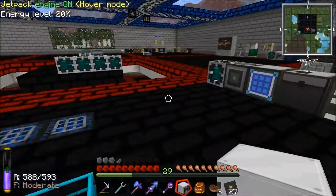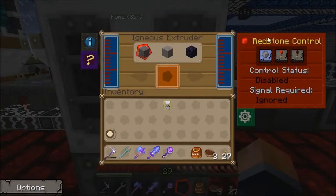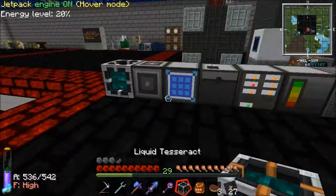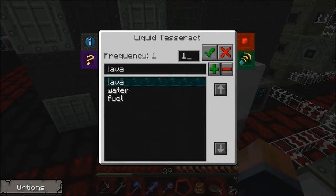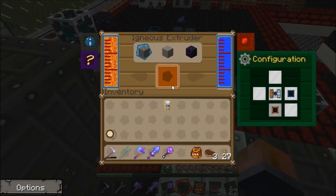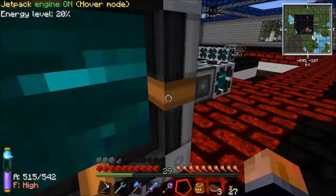Throw them back in there. Our igneous extruder can sit straight on top of there. We can set it so it outputs to the bottom, which it's already set to — nice. I'll have that as the input side. I should have a liquid tesseract somewhere. You can just do it with a bucket, but it's just as easy with a liquid tesseract. So I'll switch that to lava and fill the lava side up, switch that to water and fill the water side up. Now we've got cobblestone going into there, getting fed straight into the recycler. So that'll produce scrap at a very slow rate.